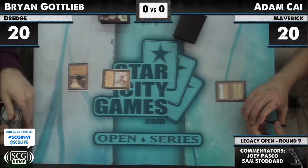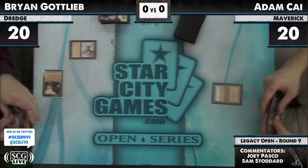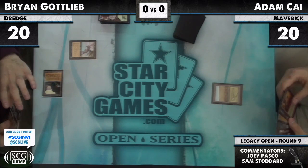Brian is deciding — Putrid Imp, another good turn one play. That lets you discard whatever you want. At least a Grave Troll in his hand, so that's at least six cards you can dredge. Adam Kai draws for his turn.